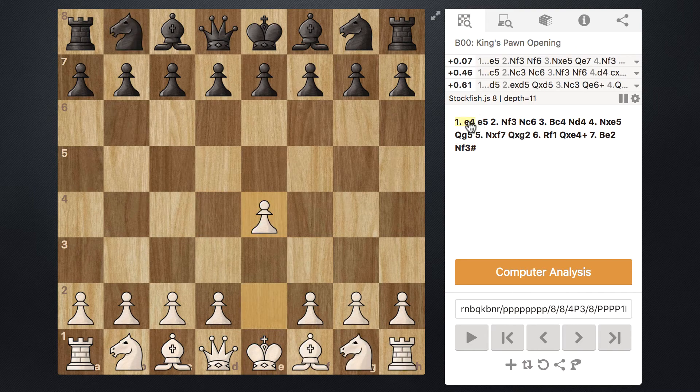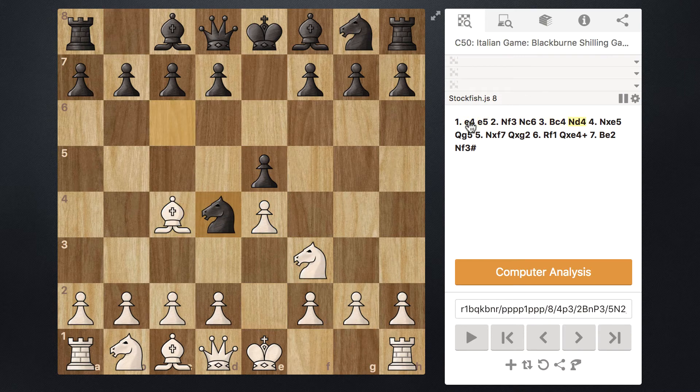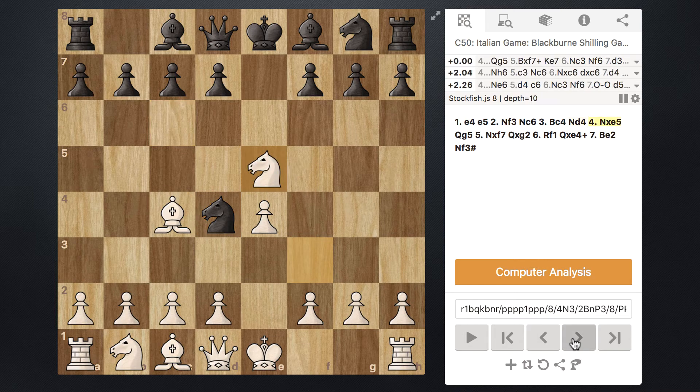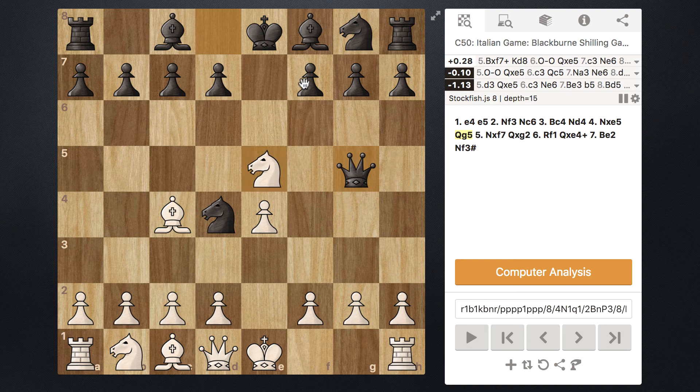Moving back to when the trap was set, we saw that taking this pawn probably wasn't the best option. However, if we're still a little skeptical — maybe the mistake wasn't taking the pawn right here, maybe the mistake was moving our Knight up here — so what if instead, whenever Black moved their Queen out to g5, instead of moving this Knight out, we just took this pawn with a Bishop?